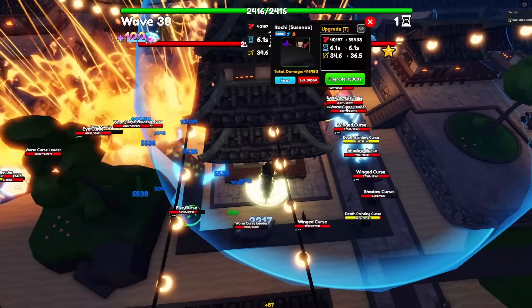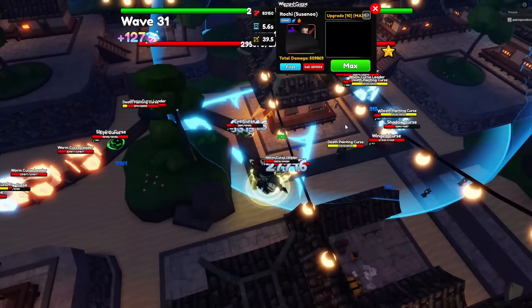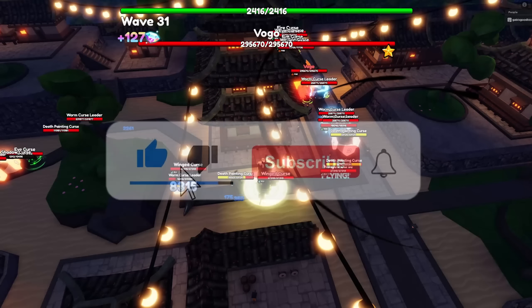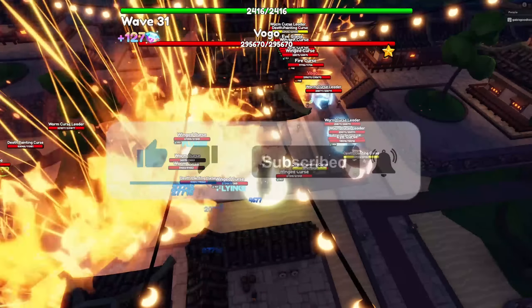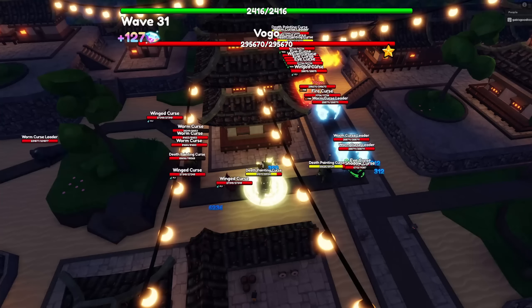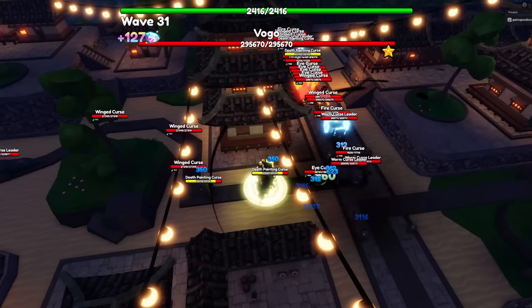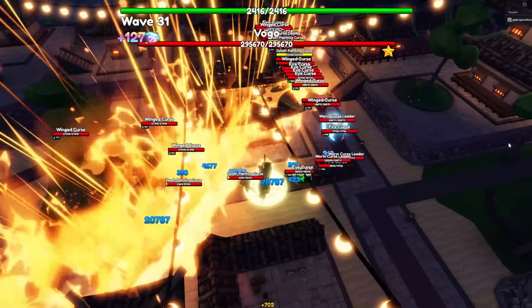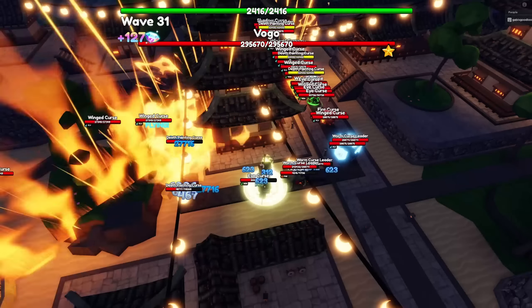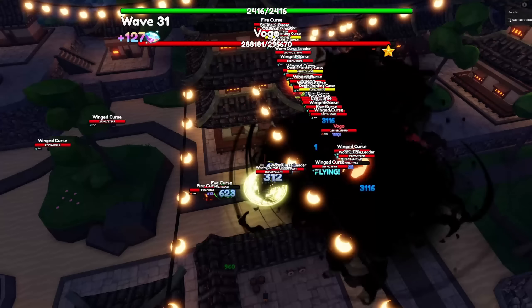Itachi Susanu's stats at max level and max upgrade are 71,200 damage with his SPA at 6.1 seconds, making his damage per second 11,672.13. With burning doing 100% of his damage, his effective stats become 142,400 damage with a DPS of 23,334.26. He has two power types — magic and fire — and does double damage against ice opponents.